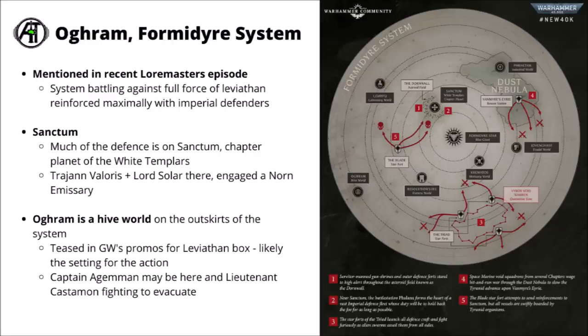In that recent episode, they said that Trajan Valoris and Lord Solar Leontas are both present on Sanctum. They were battling against a Tyranid Norn Emissary — some sort of enormous Tyranid organism that tracks down one target — which hasn't been fully revealed yet. From this map, Ogrim is a Hive World on the outskirts of the system. It's been teased in Games Workshop's promos for the Leviathan box. My guess is that it'll probably be the world represented by the animated trailer they did, with Imperial Ultramarines defenders getting reinforced by a bunch of Terminators.